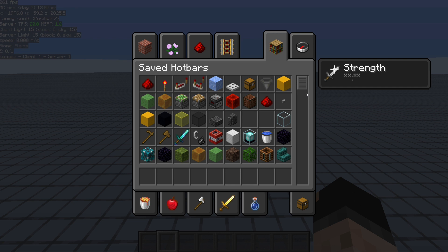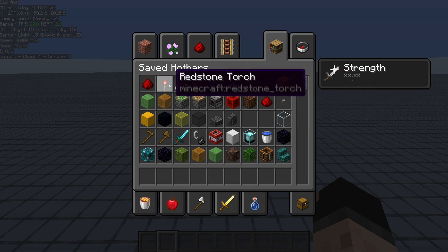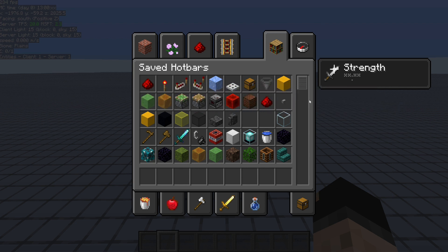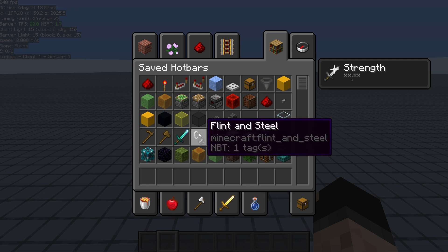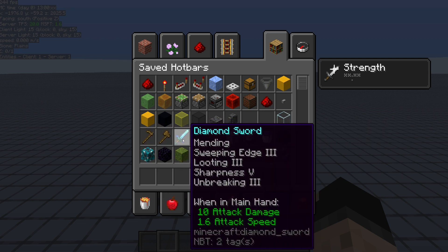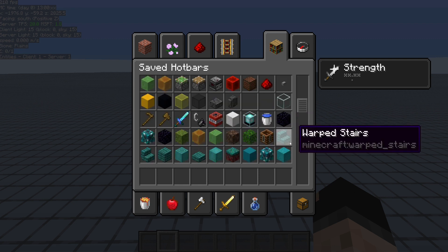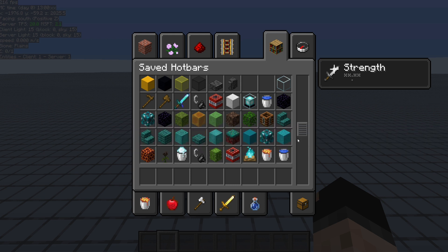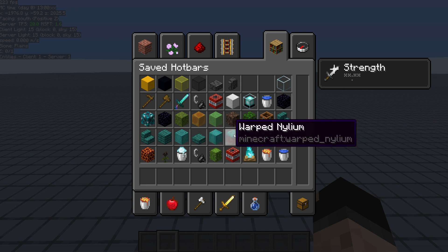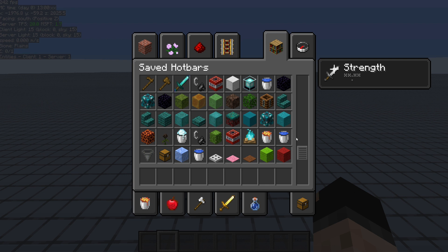This is just a sample of the hotbars that I have saved — common hotbars I would need all these tools for. For example, this one is for building item sorters, so I've got everything I need for a basic item sorter. If I want to do slimestone, these are the common blocks. There's some random stuff for farm designs, tools like the Litematica tool, the WorldEdit tool, a sword with standard enchantments. Here's an example of a builder's palette, and here's the damage hotbar — it's just for damage.